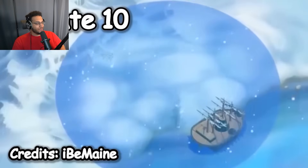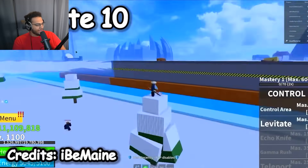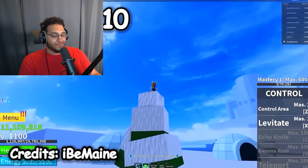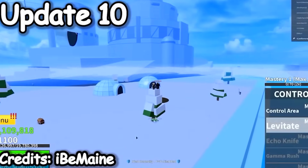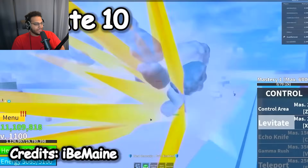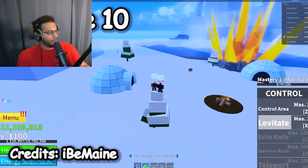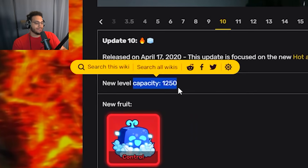Update 10 — almost halfway through all the updates. This is when they added the control fruit, our third mythical in Blox Fruits. Control area — everything looks pretty much the same. They also added the hot and cold island, which obviously brought the Law raid and all the boss drops that came with him. Levitate appears to be functioning the same exact way as it does now. Echo knife, gamma rush, and teleport all look the same. The last thing they changed in Update 10 was increasing the level capacity to 1,250.